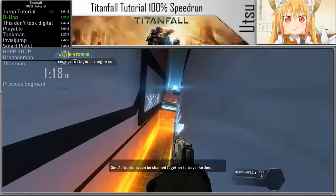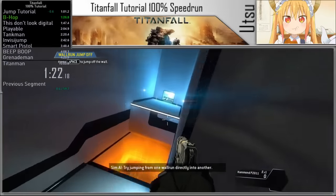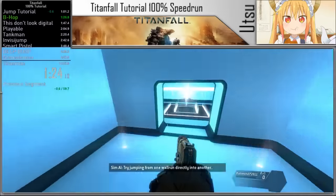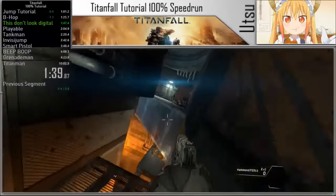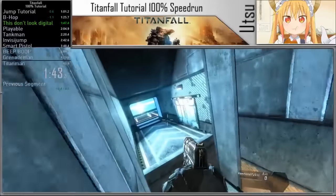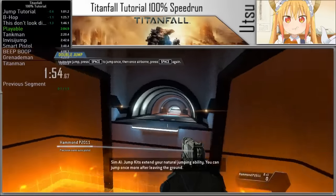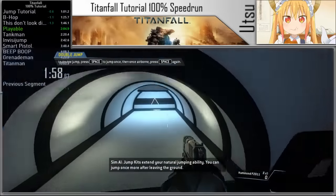Bunny hopping in Titanfall is interesting because of the notable other movement mechanics. Namely, the double jump makes it so you can't map jump to scroll for bunny hopping, otherwise you will accidentally use both of your jumps — so timing is needed, but it is much more forgiving than in Left 4 Dead. However, since Titanfall wasn't a huge commercial success, not many people really mastered the movement mechanics until the sequel.